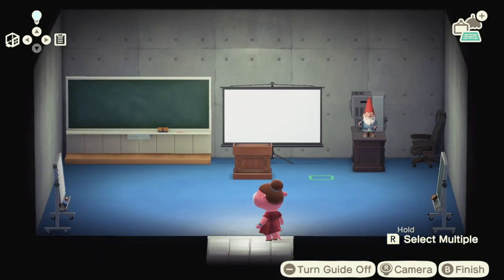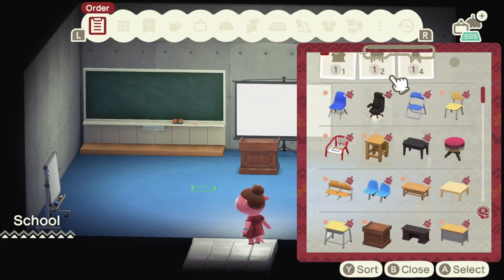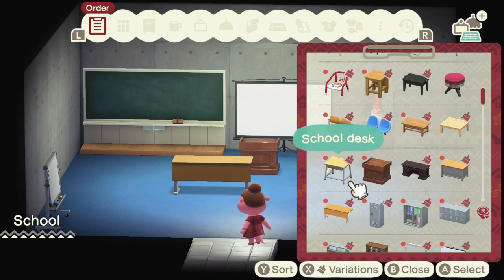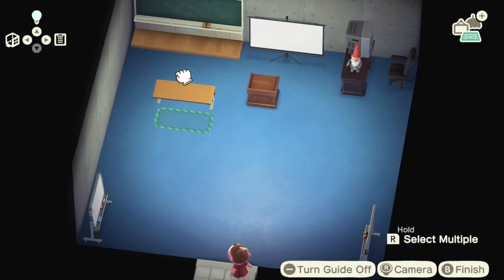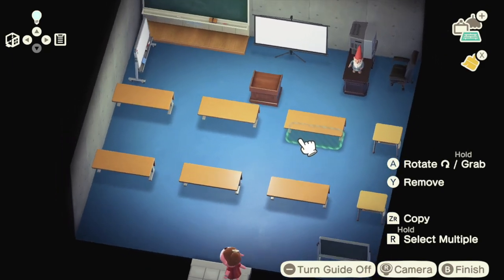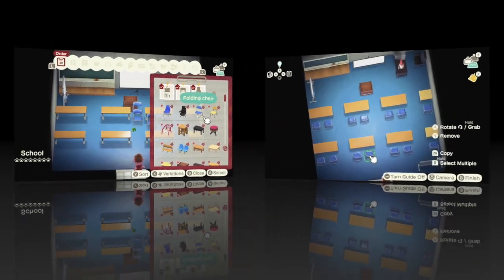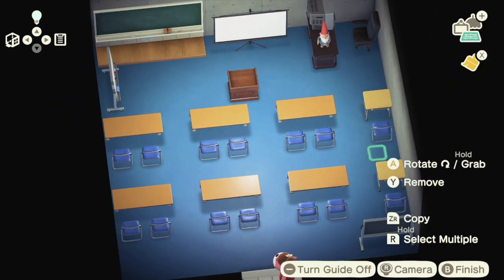Now I believe it's time for us to work on the actual class setup. I don't know how many students we're expecting here. That is way too big of a desk that I was thinking. You know what, it's fine - we'll just have two people per desk here. And then we're just going to line as many of these up as we possibly can and just see where it goes from there. This is the classroom so far - not bad.